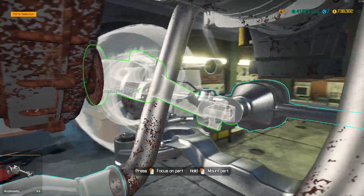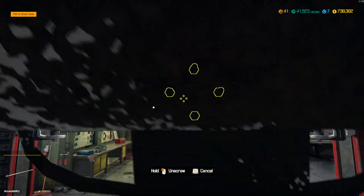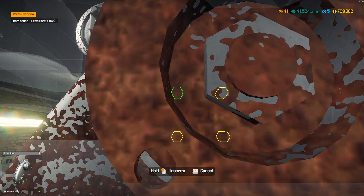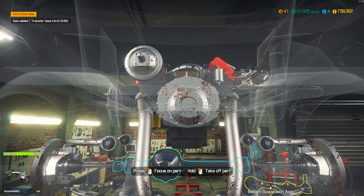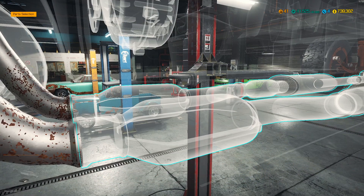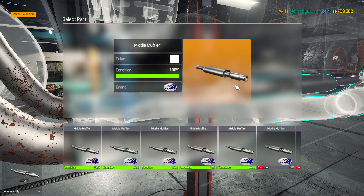We need to take off this transfer case so the drive shaft is coming out. Now the transfer case. Let's put in the exhaust stuff — the middle mufflers. Oh, they are catalytic converters. I don't have any of those, but I do have middle mufflers, so they can go in.